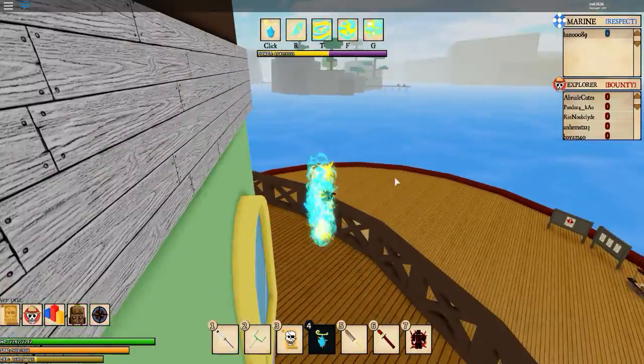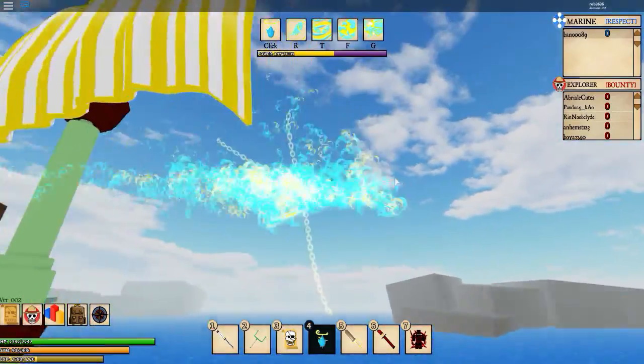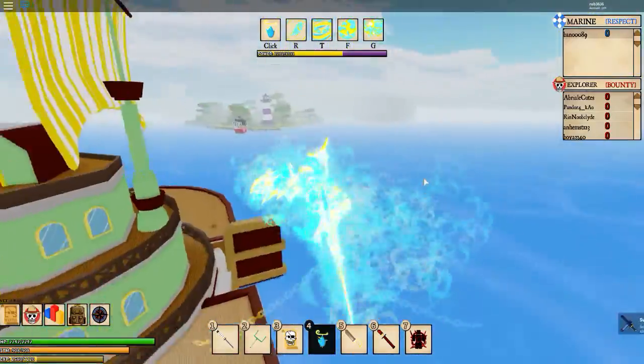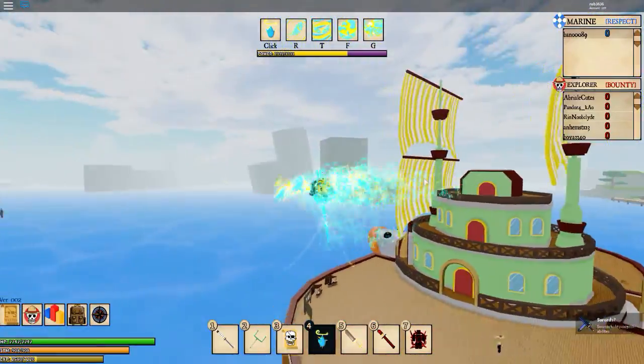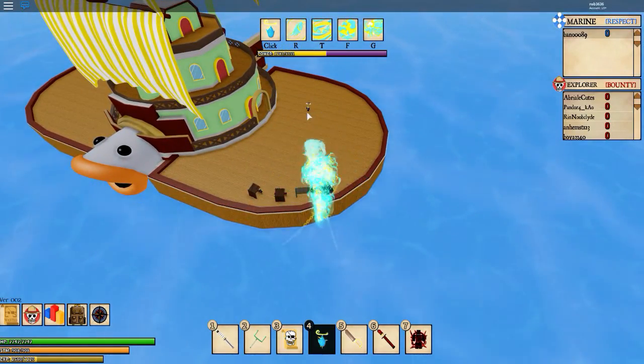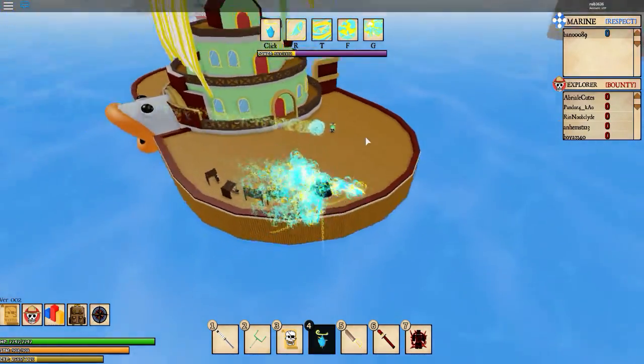Then the last ability turns you into the full Phoenix, which looks like this. It looks really cool and the effects look cool. I don't know what to change it for — I've never watched the anime, if that has anything to do with it. All the moves are the same while in this form.